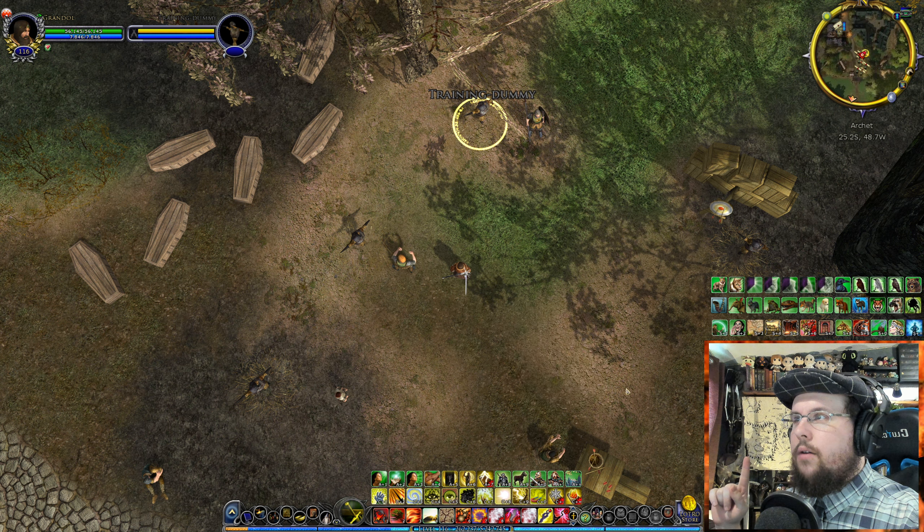Lightning Strike calls down a lightning bolt and deals fire damage every two seconds for 20 seconds — same idea as Lightning Storm but on a much shorter cooldown of about 10 seconds versus Lightning Storm's one-and-a-half minutes. It's a little less impressive visually, but it leaves the target on fire.